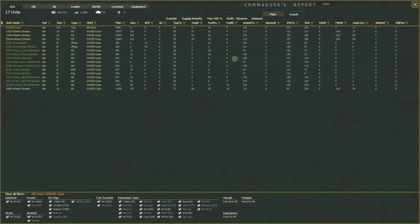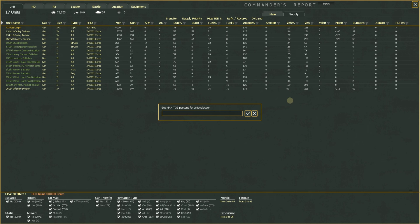You can also view the supply tab: instead of morale, experience, and fatigue, it shows fuel percentage, fuel requirement, ammo percentage, ammo requirement, vehicles, and so on down to the support unit level. You can see exactly how supply is playing out. You can transfer units to the map or back to reserves, reset supply priority for the whole corps, or set max TOE for everything at once — for example, taking everything down to 90%.